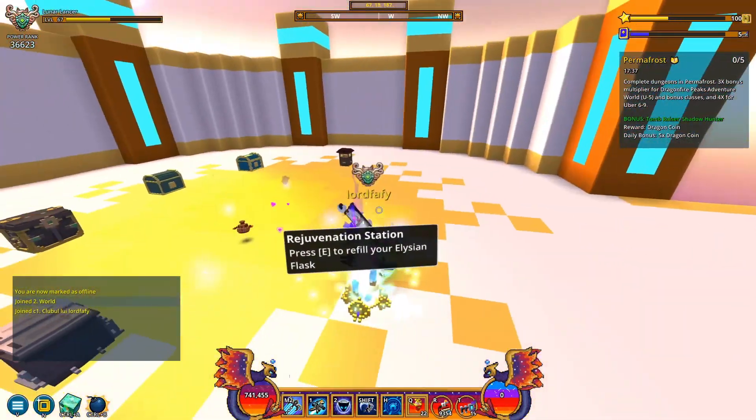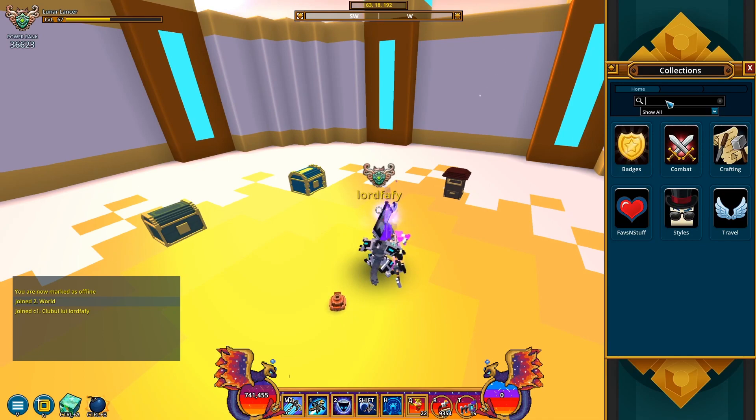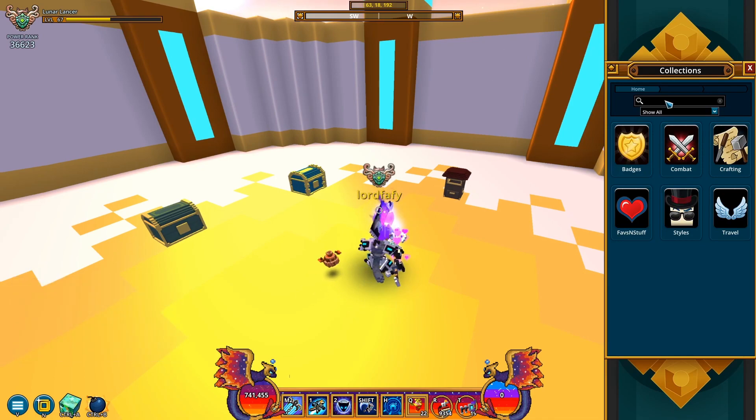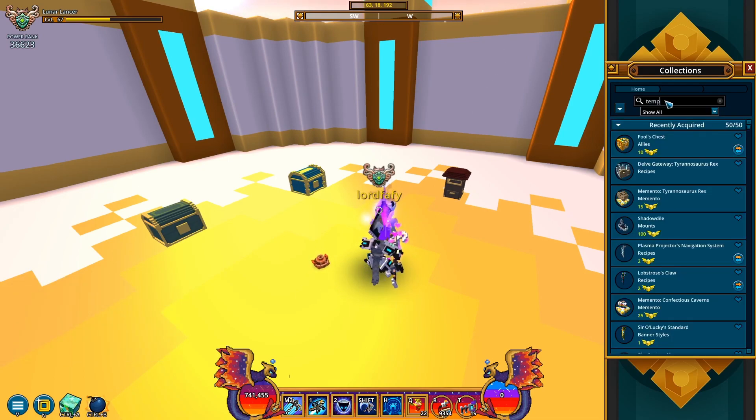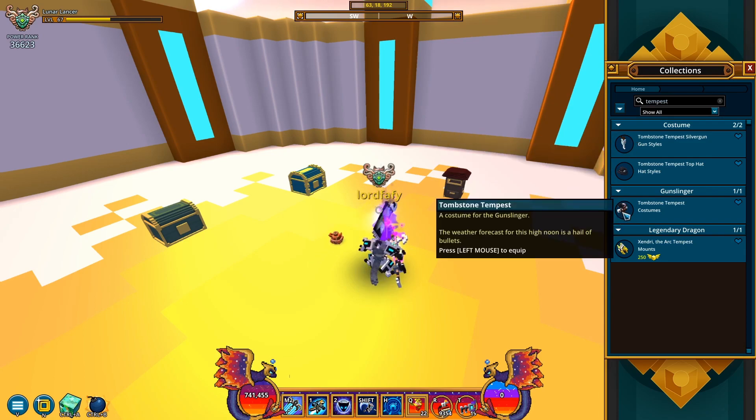Okay, here we are. I'm gonna go right to the costumes section. Since I don't know what class this costume is for, I'm just gonna look it up under collections. Tempest something? Oh yeah, there you go — Tombstone Tempest Silvergun. Oh, Silvergun... is it Dino... Gunslinger! Gunslinger, of course it is.